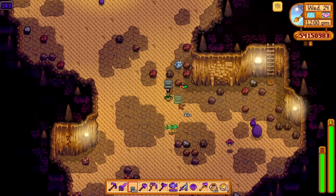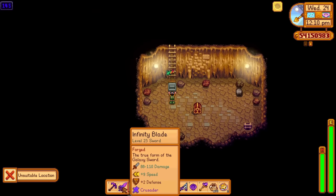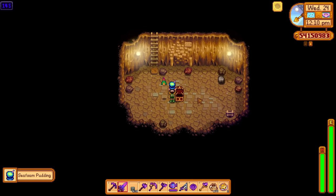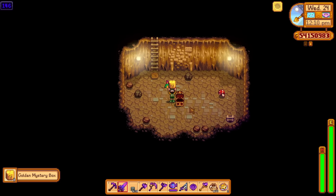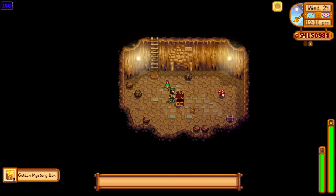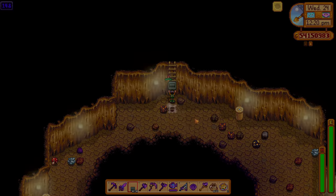Some of these look different. We've got another chest - more sea foam pudding. You can now find the brand new golden mystery boxes and break those open for good rewards. They are new to 1.6.